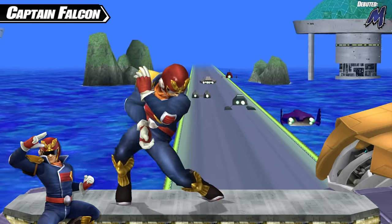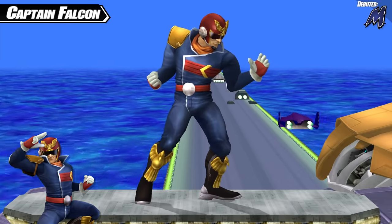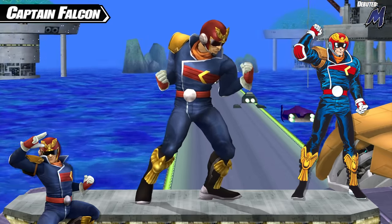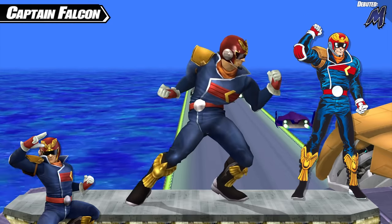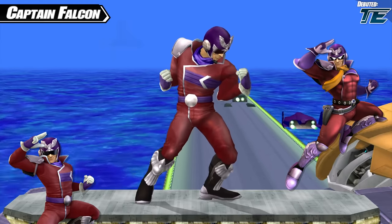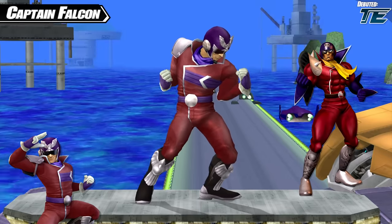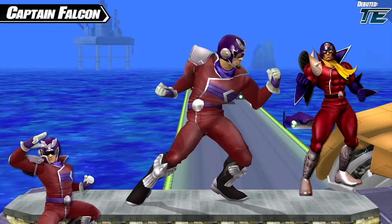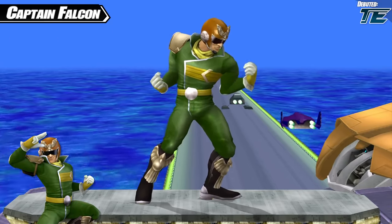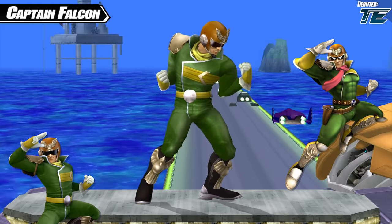Captain Falcon also has a full alternate costume: Retro Falcon. Retro Falcon is fully based on his appearance from the original F-Zero for the Super Nintendo, specifically from art that appears in the manual. The red variant is borrowed directly from Captain Falcon's vanilla color, based on Blood Falcon — an evil clone of Captain Falcon. It makes sense that if you're going to have a retro Captain Falcon, you may as well throw in a retro Blood Falcon as well. Next is a green costume that completes the team battle set, borrowed pretty extensively from Falcon's vanilla green color with some minor tweaks.